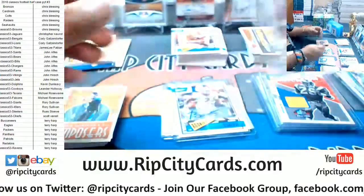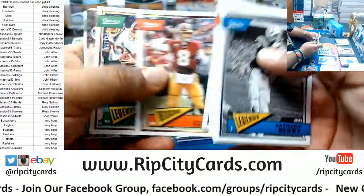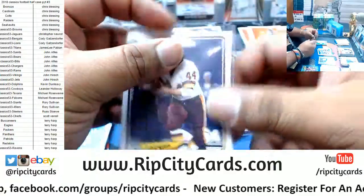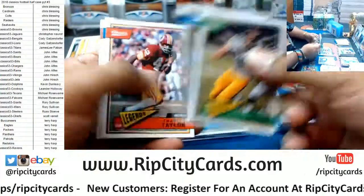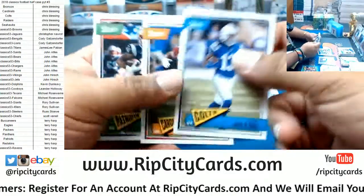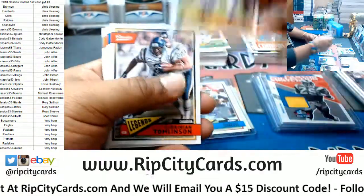Davin Bellamy rookie. John Riggins, Redskins, to 299. Jair Alexander rookie. Warren Sapp, Bucs chrome. Two boxes left. Alvin Kamara sticker for the Saints. Nick Chubb rookie.